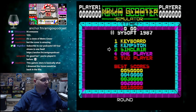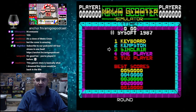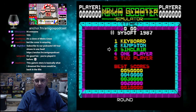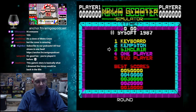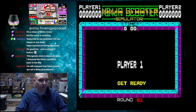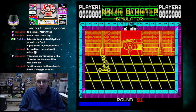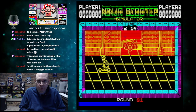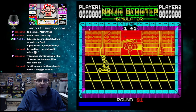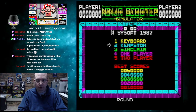Hey Paul, welcome man. Boss man, have I played this before? It must be, it's probably been a while and I just can't remember. So we want to go for the one-player game. Oops, we want to click inside the window. Did I not select the Kempston? Let's restart, shall we? Oh, I did not. There we go.